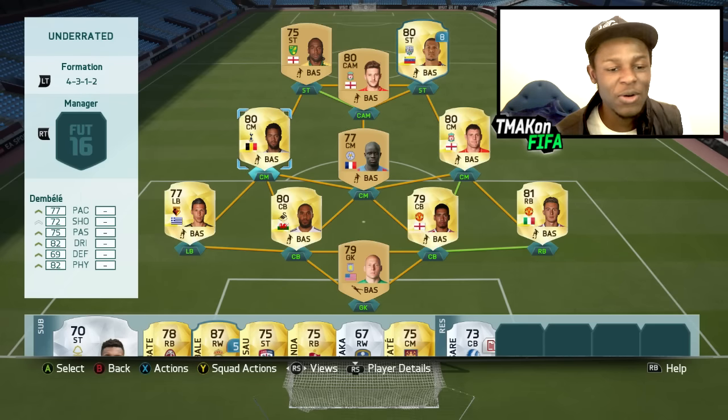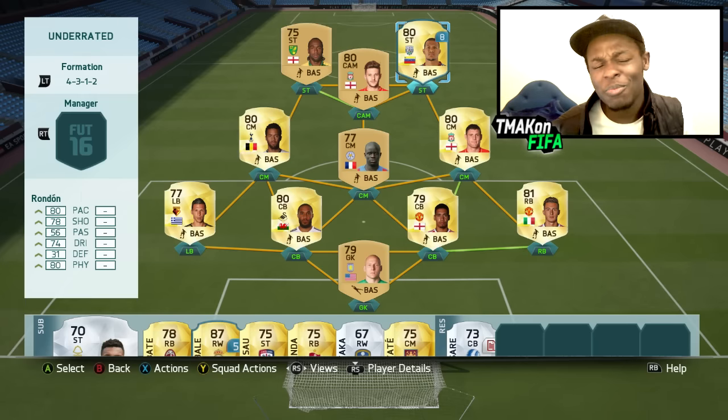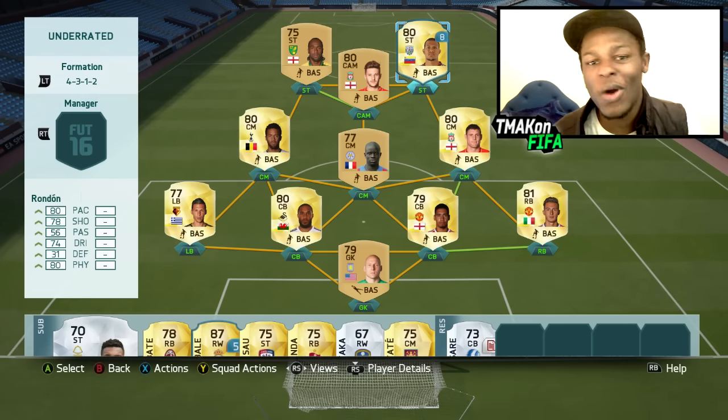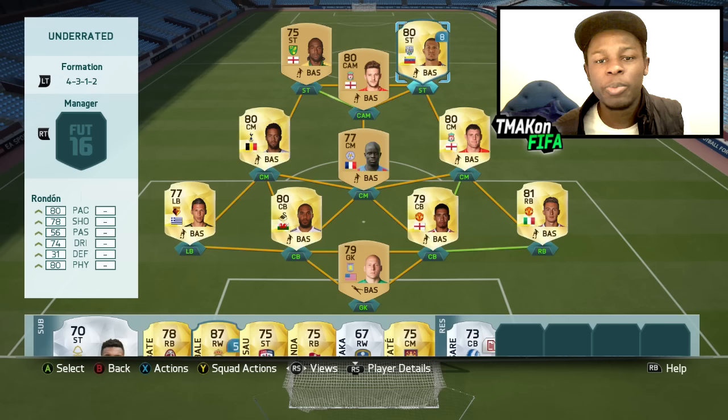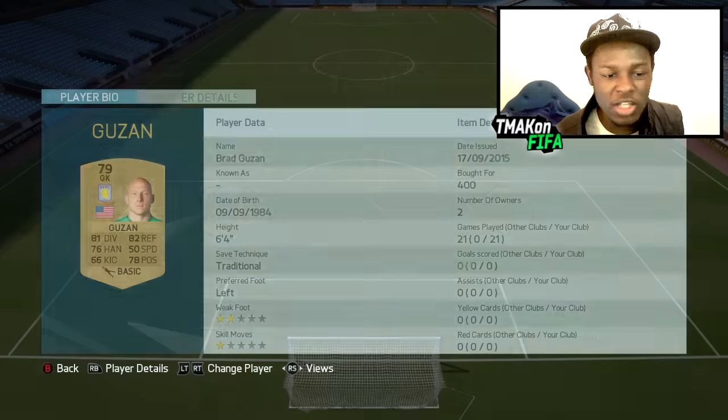The only exceptions I'd give are players like Smallin and maybe even Rondin, because some people use him, but not enough people use him, which is why he's in this video. Whenever I make squad builders, a lot of you guys also want to see the prices, so I'll go through the whole team real quick to show you how much these guys cost.